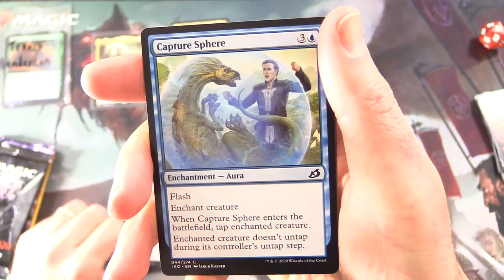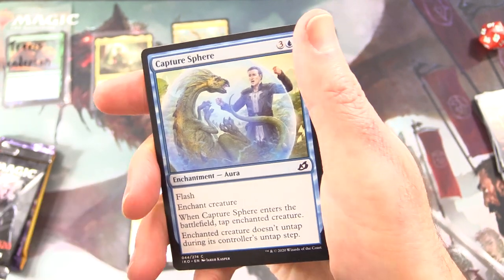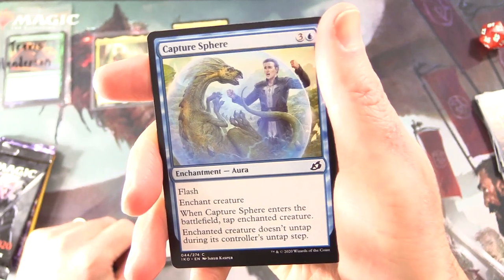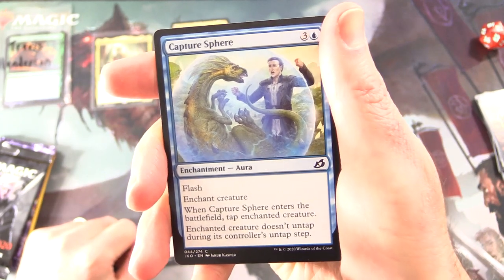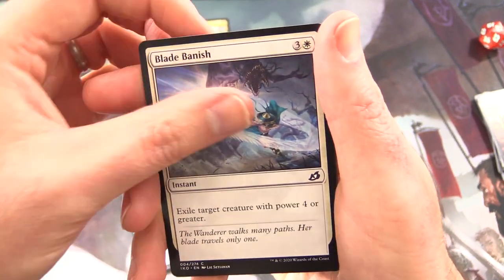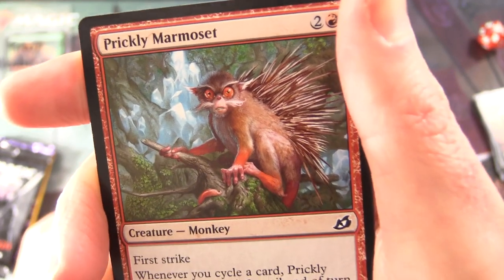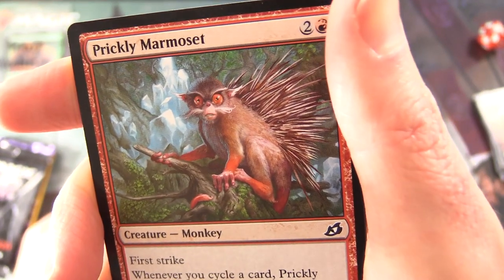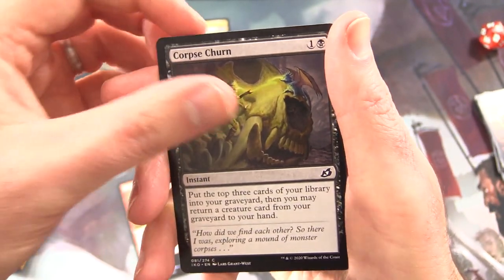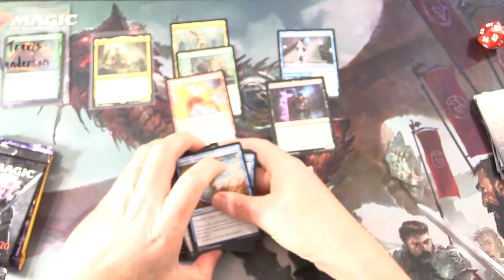Speaking of this — we did a Pokémon video of the new set, Darkness Ablaze. If you missed that I'll pop a link in the corner — we cracked open an Elite Trainer Box and got something very spicy, very much on theme with this video actually. Blade Banish, Prickly Marmoset — look into his eyes, and what do you see? Leave a note in the comments section below. Corpse Churn, Essence Scatter. And that is another pack — and you might have noticed that one was back to front, so that was a Japanese-printed pack.